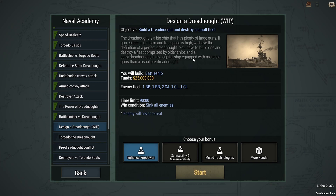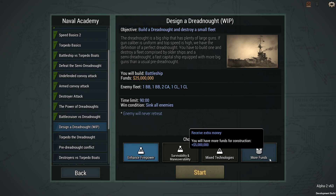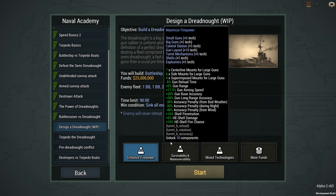We are going to try to destroy an entire small fleet. We have 25 million dollars to build a very powerful dreadnought class battleship, and then we're going to be against two dreadnoughts, a couple heavy cruisers, and a couple light cruisers. We'll have a lot of time to sink these ships. I'm going to pass on the extra money for now - I think enhanced firepower is the way to go. Let's keep them at a distance and increase gun base accuracy as well as gun long range accuracy.